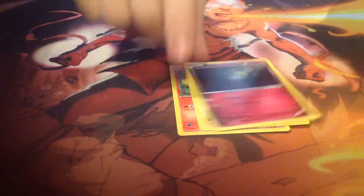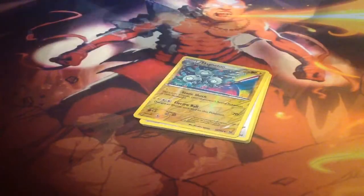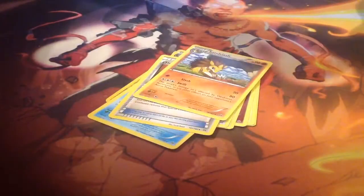And now for the final pack of destiny here with the XY Breakthrough. I believe this is the most recent set, if I'm not mistaken. Starting off here we have Fletchling, Magnemite, Roltz, Chespin, Noibat, and Magnemite for a foil. No Ultra Rare or whatever they call them in Pokemon — like Super or Ultra Rare, like we got the Rayquaza. Semipore, Heavy Boots, Sandslash, and Earth String.